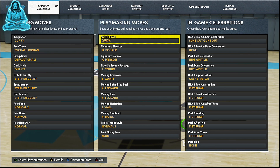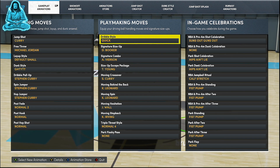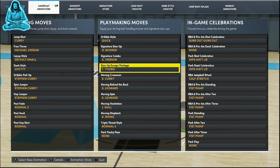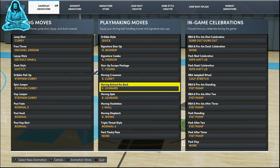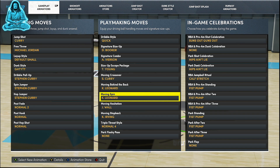This can actually be used for current and next gen — these are the same animations I'm using on my point forward on current gen as well. For dribble styles I got Quick. My signature size up I got Devin Booker. Signature combo I got Allen Iverson. My size up escape I got Trey Young. My moving crossover I got Steph Curry. My behind the back — this is one of the best behind the backs in the game — I got Kawhi Leonard. My moving spin, because this moving spin is so fire.